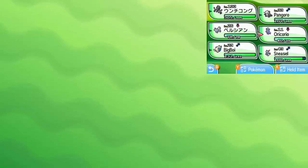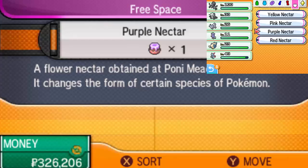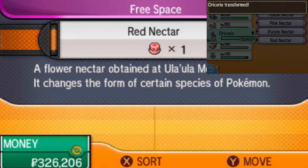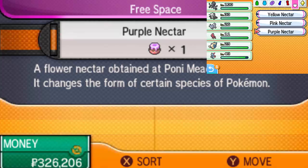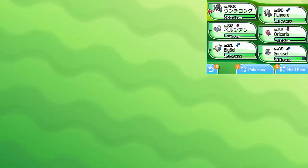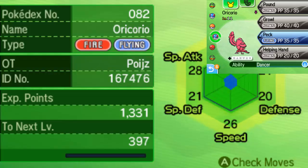Now switching over and using the red nectar — we get the Fire/Flying form. It's really cool how they introduced this interesting way to change Oricorio's forms. I really like it. They did something similar with Minior, but Minior's form changes are random. Here's the red form — if it uses Revelation Dance, it'll be Fire type. I really like its pose.